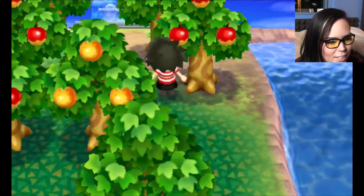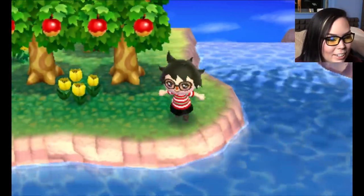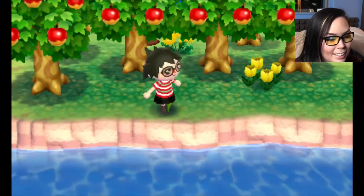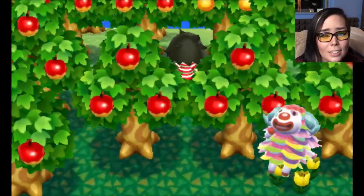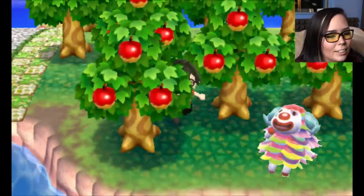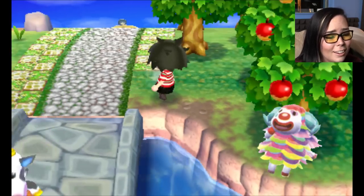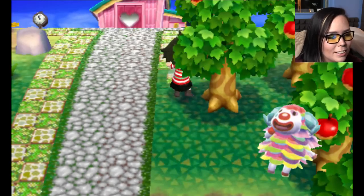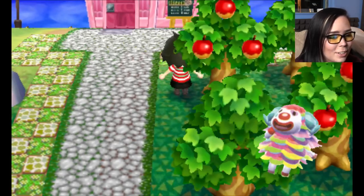Everybody has their favorite Animal Crossing character, and I also have a favorite character — my dream town character. And his name is Pietro, and he is a clown sheep. Which sounds terrifying, but he is the most adorable little sheep I have ever seen. Aaron had him in his town, and he was to die for. Oh my God, every time I would come over I would joke that I was going to steal him. And I never could, because it would break Aaron's heart — Pietro was Aaron's favorite character too. But I would love to have Pietro in my town. He's so cute.